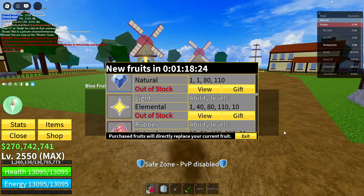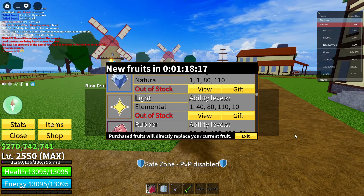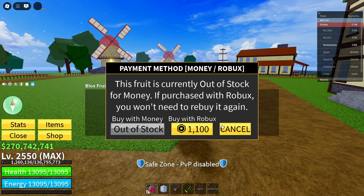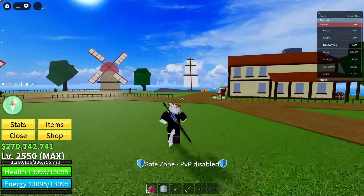Now click cancel and you can take this menu anywhere you want. Note that with this glitch you sometimes lose the ability to walk — if that happens, just rejoin or switch to a different server. After that, click 'View' on the Light Fruit, click the Robux button, wait for the prompt, click cancel, cancel, exit, and click on the black box.